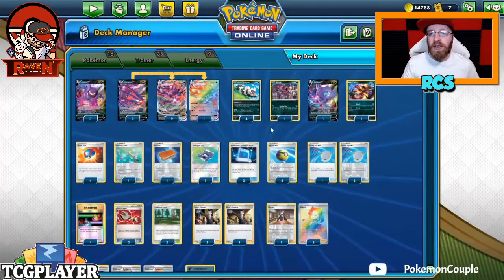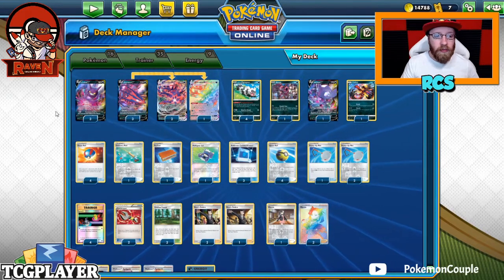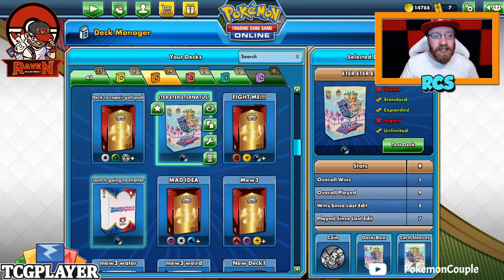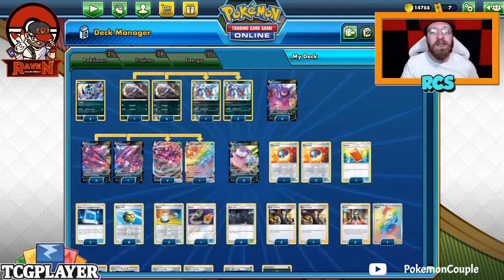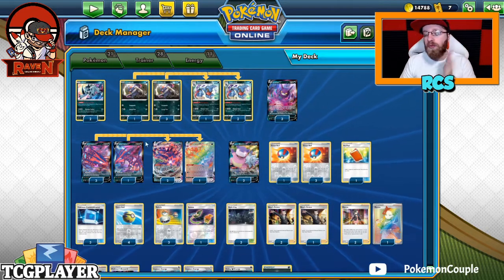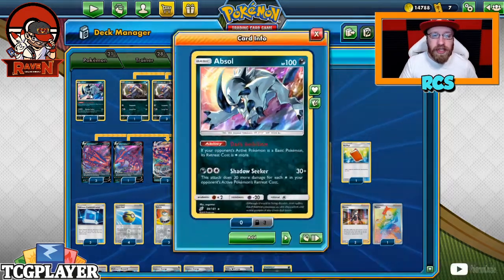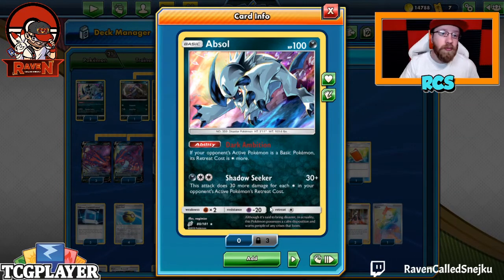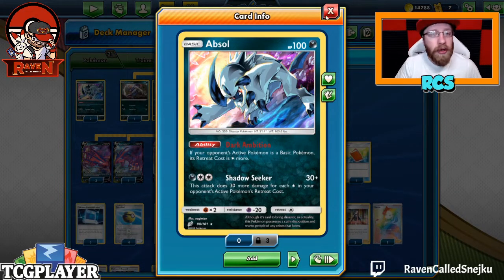There is one thing - I actually took the wrong deck by the way! There we go, that's the right deck. So, the poison one. First of all, there is one card you can change: it is actually one Absol, and you can change one Absol into Hoopa if you want to. Not necessary, but you can do that.